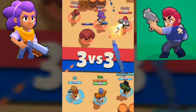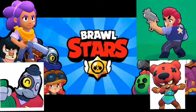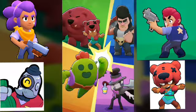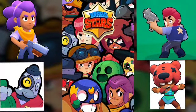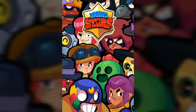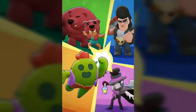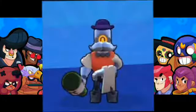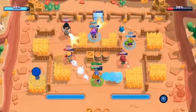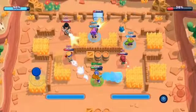The brawlers in this video are Shelly, Colt, Nita, and Barley. Shelly, Colt, and Nita are attacking brawlers, and the only defensive brawler is Barley. So if you are trying to defend, you should use Barley, and if you are in attack mode, choose the others.